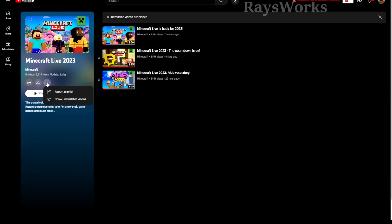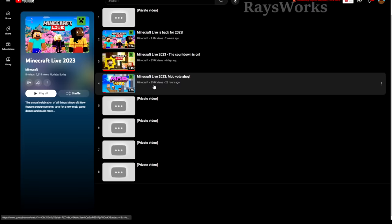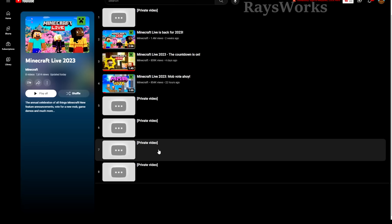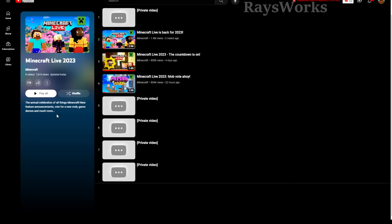If you click 'show unavailable videos,' you can see there was one video privated and placed into the playlist first, and the rest are in chronological order. So we can assume the first is the first mob showcase, the second is the second mob, the third is the third mob, and the fourth would be a conclusion showing all three to remind people to vote. The screenshot has a description title at the top just like Minecraft's, and it says eight videos total in the playlist.